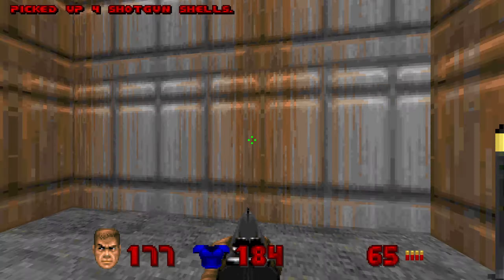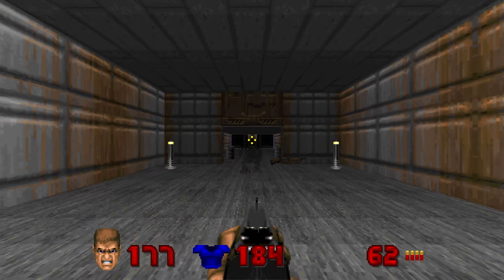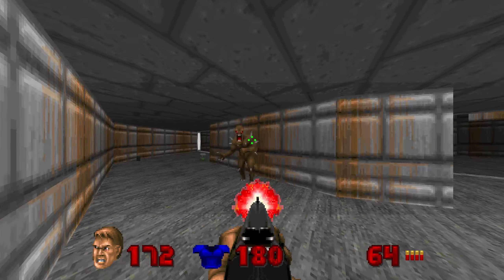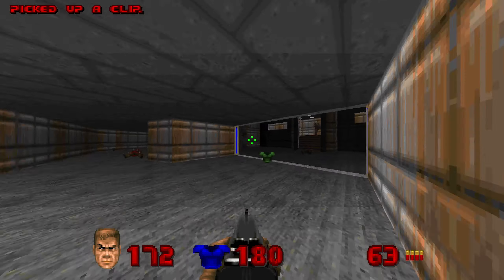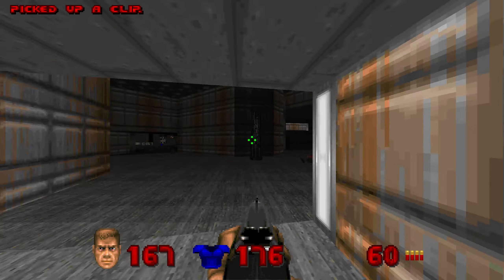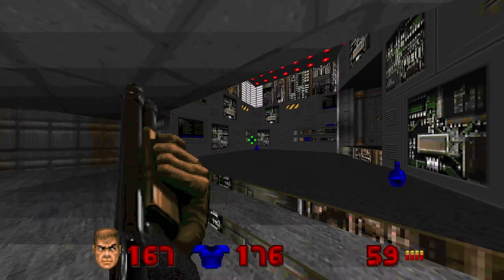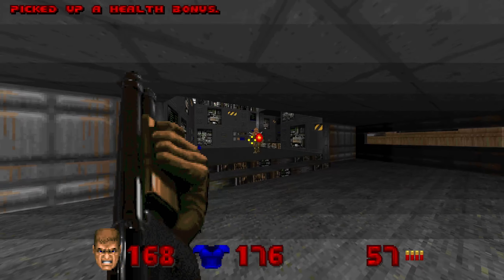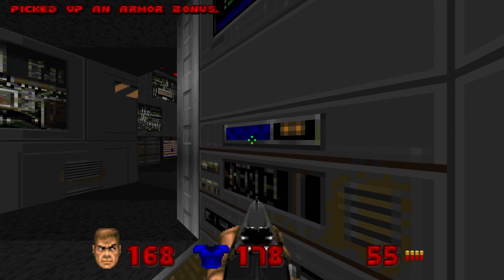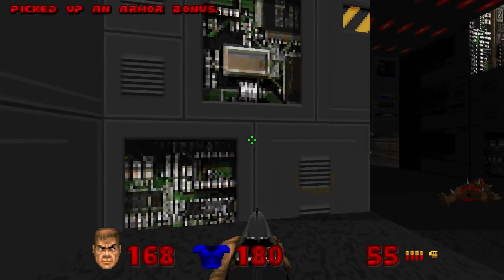All right, had to break this up into two parts, maybe three depending on how stuck we get. All right, clear this one room at a time very systematically — we're going left first. Stick to the walls. Let's see what they're hiding up there, probably just some armor bonuses. Maybe there's a little secret. There's a key card. Very nice.